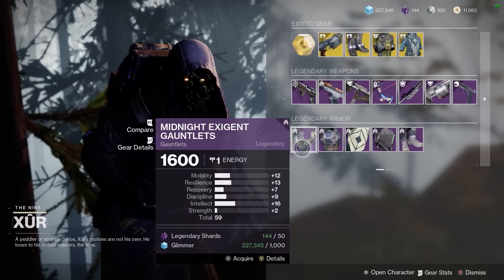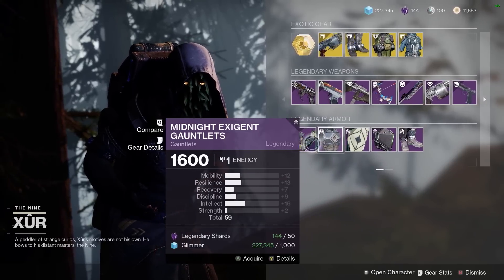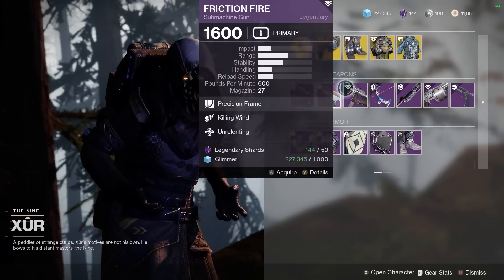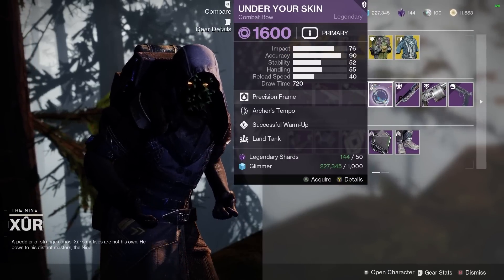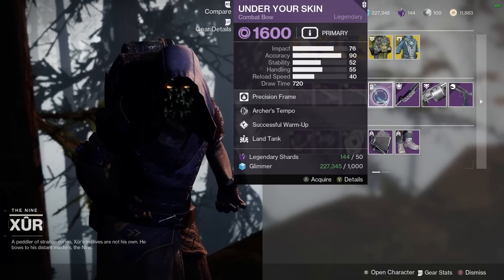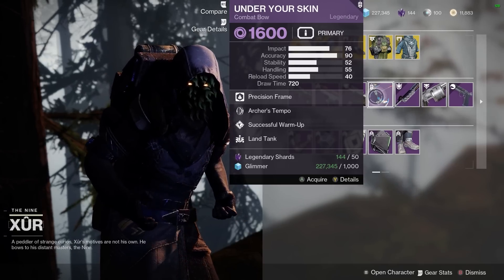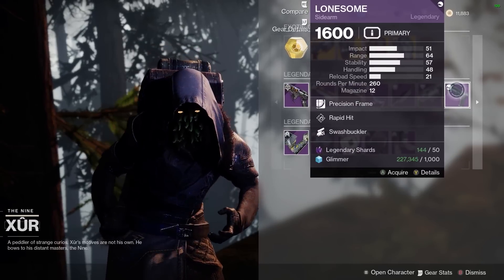Also, for the purpose of transmog alone, we do have the Midnight Titan armor set. All of the stats are pretty abysmal as usual — Xur failing when it comes to stats. Now as far as legendary weapons go, there are only two worth mentioning in my opinion. The first would be this Under Your Skin bow — it comes with Archer's Tempo and Successful Warm-Up. This is a very good bow, it's possibly craftable in the future. It was craftable before, but right now you can't obtain red borders, so if you want to craft this it could be worth picking up five of them and holding on to them.